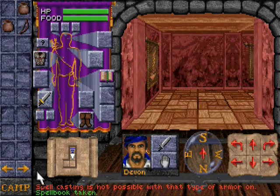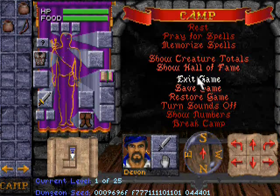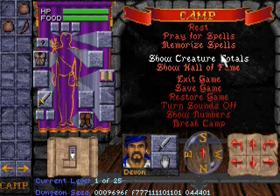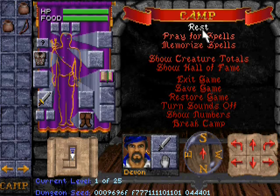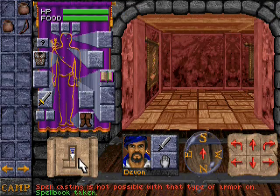Bringing up the camp screen — this is essentially the main menu of the game. You can check out what other people have done; it mainly tells you when they've died, what creatures we've killed, and memorizing spells and sleeping. Praying for spells is for clerics only, which I am not, so it is useless to me. You click on your map and give it a moment, it will bring up a map.